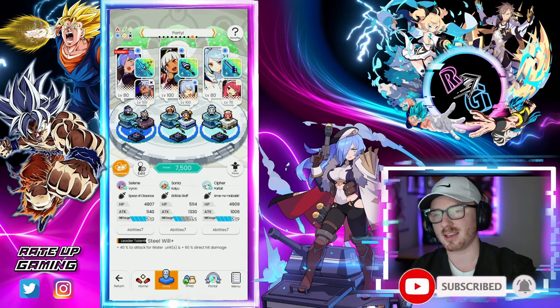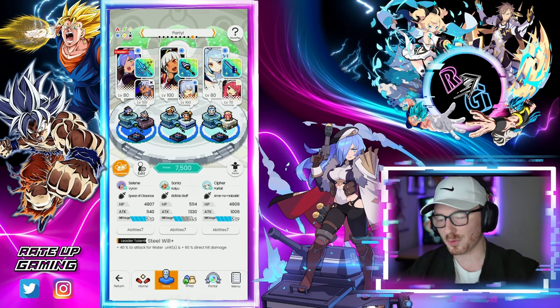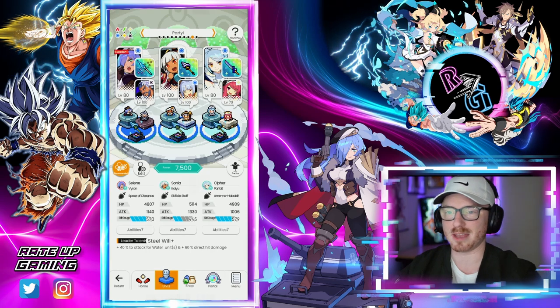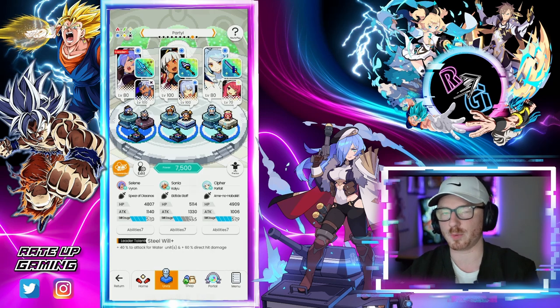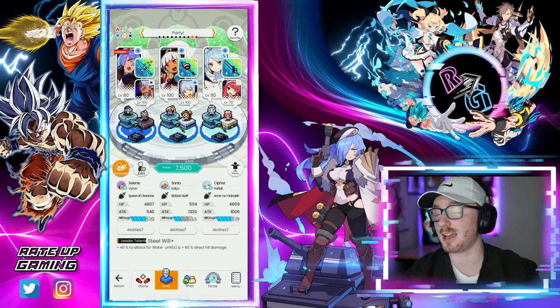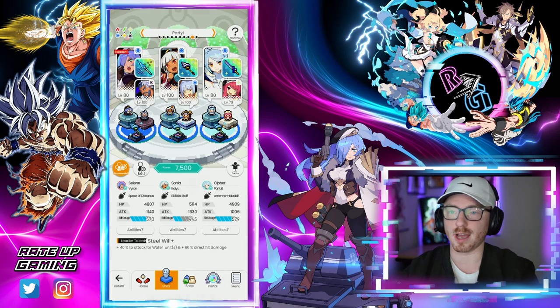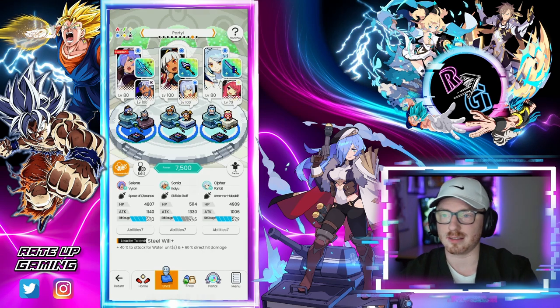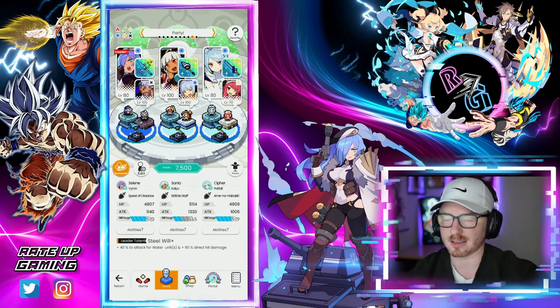We are running Selene, Viron, Sonya, Caillou, Cypher, and Parfait, and this is working somehow because this is all just attack up, direct attack damage up, and increase based on HP. We've got a little bit of regen with Caillou. I want to go over each individual thing and why this is working the way it is. This all started with the idea of putting Selene as a leader for a direct attack damage team.